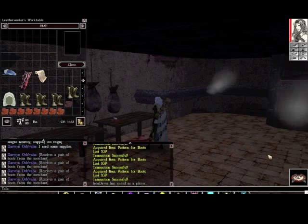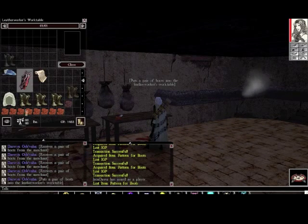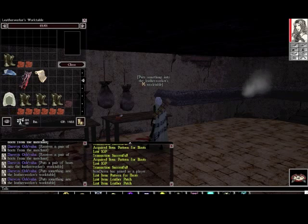Finally, we move to the leatherworker's table. For this, you'll also need a leatherworker's kit, which you get from the same merchant that sells you the tannin. We're going to be making boots. For a pair of boots, you need two patches of leather — they have to be the same kind of leather.